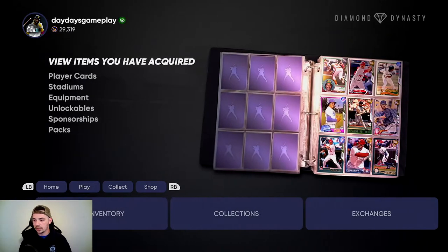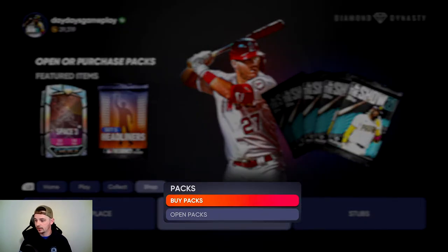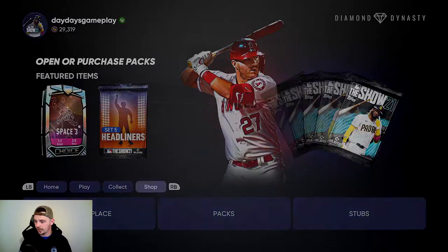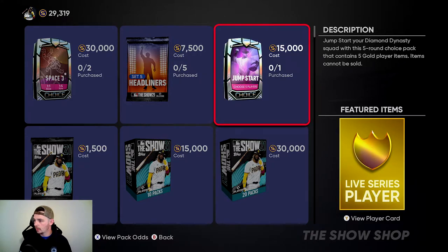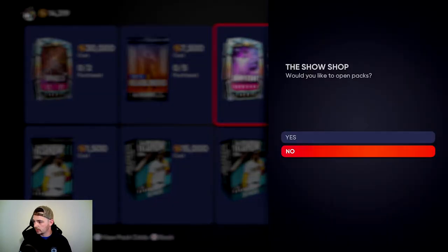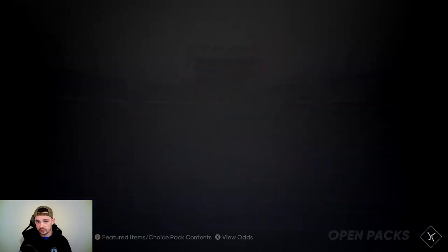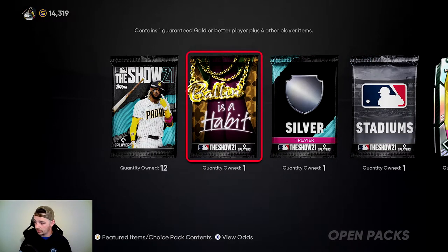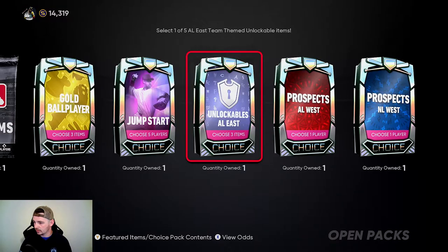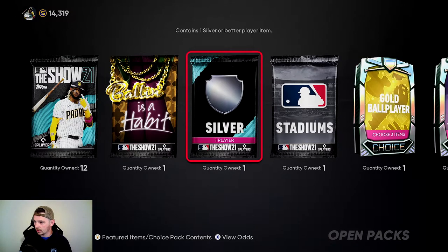Anyways, let's get on to the pack opening. Before we go there, get everybody to put the fingers together and cross them for us. Actually, you know what? We are going to buy a pack — we're going to purchase this, it's 15,000, and I think it'll be good. So let's go to packs. We're going to open packs. We've got 12. We've got a Baller is a Habit, a silver, a stadium, and then we've got our prospects. We've got a gold player pack where we could choose three items, and we've got our prospects.